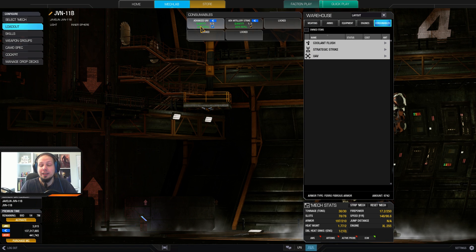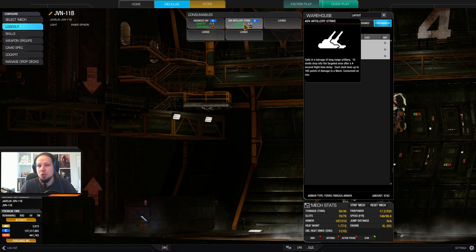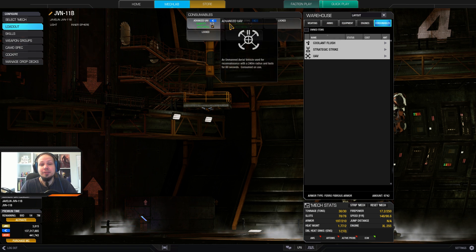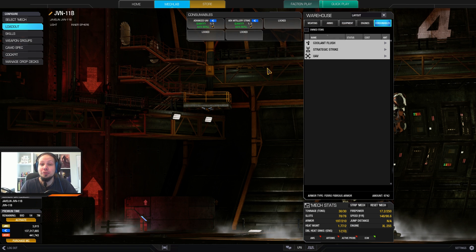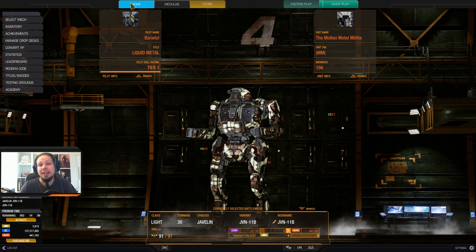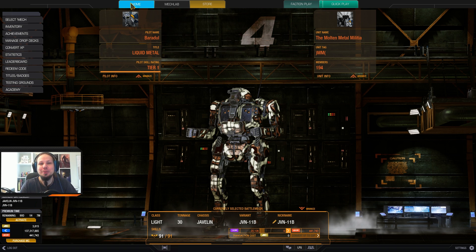I'm taking an advanced UAV and an artillery strike as consumables because you don't need any cool shots — the heat management is great and these tools are very useful. That's the build! I hope you have a lot of fun in the two games that are coming; I definitely did. If you like it, don't forget to leave a rating or subscribe to the channel. Now it's time to hit the battlefield.